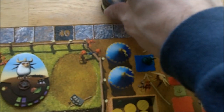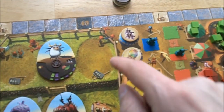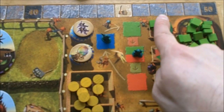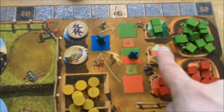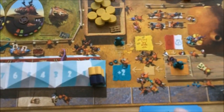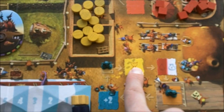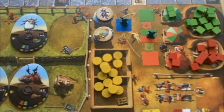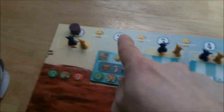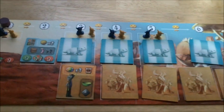This spot lets you take both available artifacts and place them in your storage area — they give various bonuses. This space lets you take all the vegetable squares from the vegetable stall. This one lets you take all the vegetable and meat squares from the mixed stall. This one lets you take the meat squares from the meat stall. This space lets you recruit imps — you check the tracker board for the current turn and take those imps plus any from previous turns you haven't collected yet, adding them to your board for future turns.